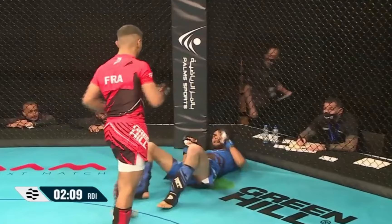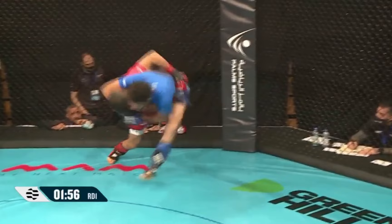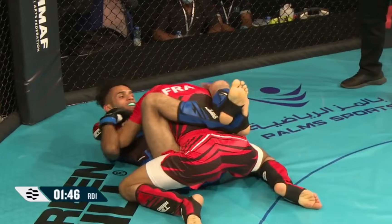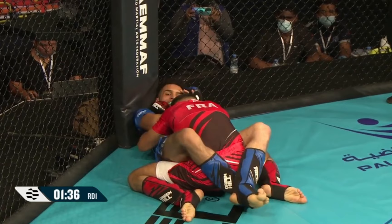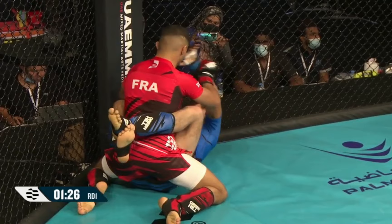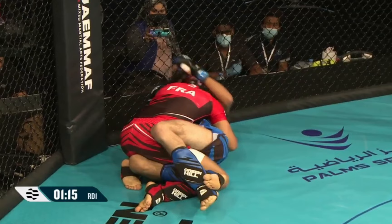Good pressure here. He looks to take the back, gets the body block, and converts that takedown. Struggling a little bit with the long limbs of Musaad, but landing heavy. Good shots from the ground and pound position as he forces his opponent up against the fence. Old school Tito Ortiz right now — head pressure, big shots. Kamal Musaad trying to be active with the guard, but the pressure coming forward from Sahil is relentless.